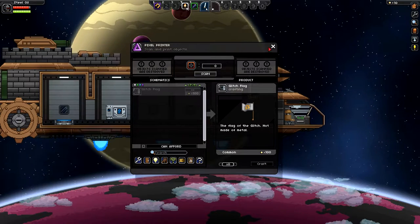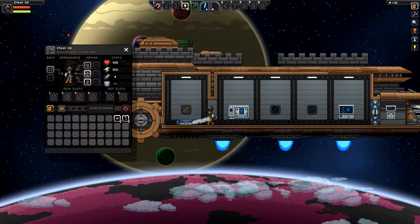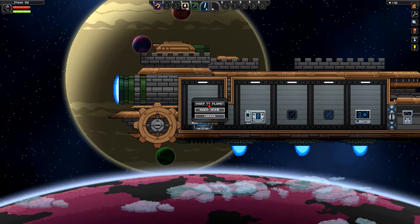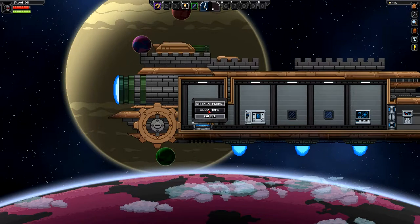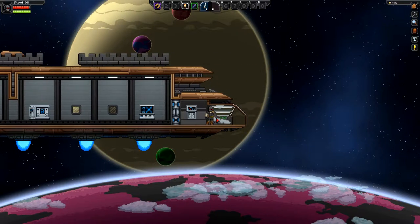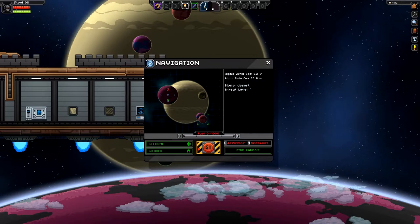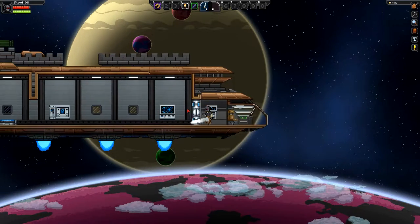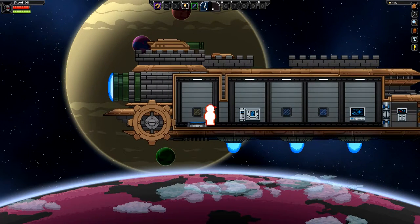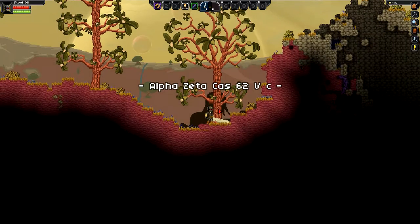Same thing I had last time. Let's go down to the planet. Oh yeah, they added that — that's really nice. You make a home planet and it doesn't cost anything to warp to it. Let's set this as home for now. Let's see if any of these new mechanics we can see right off the bat.